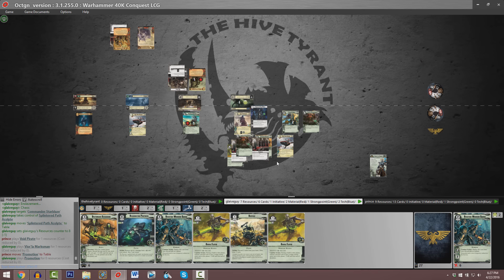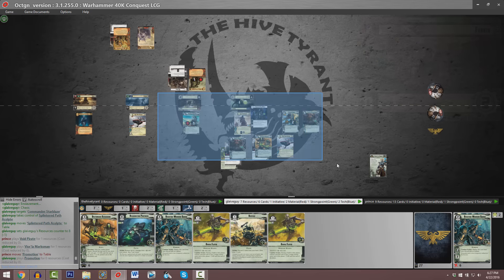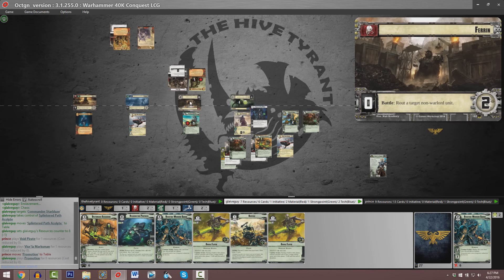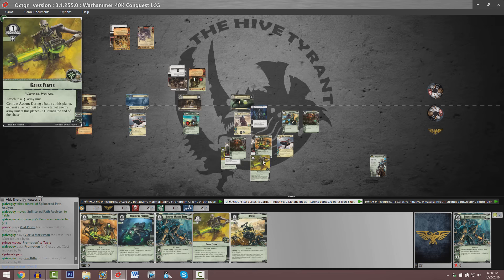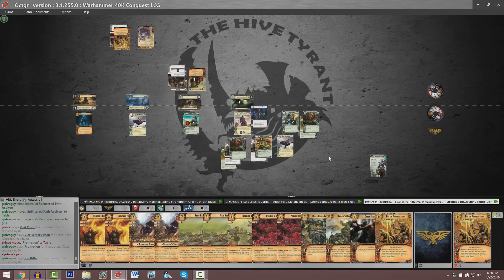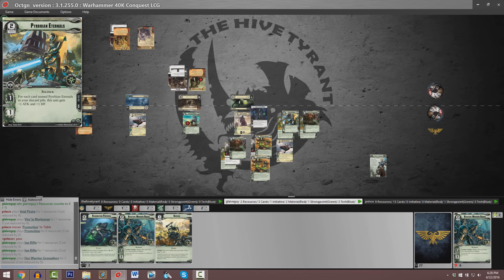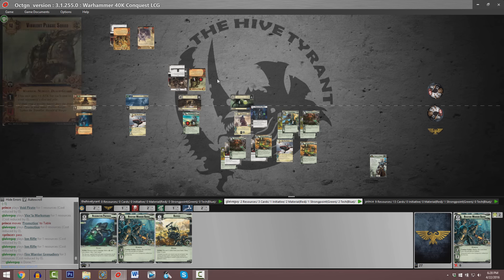We've got a copy of Promotion on a copy of this Deathmark Assassin and just a whole lot of Necron units sitting at the table. We've got a Void Pirate with a Promotion at Planet Two, and that's potentially a card and two resources for Parker. Looks like we've got the Gauss Flayer on the Pyrian Eternals and another copy of Deathmark Assassin being played — this is just going to spell likely disaster for Kugoth Plaguefather.